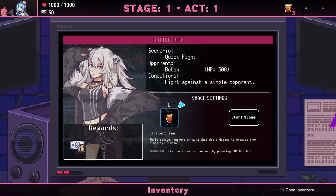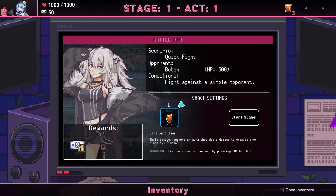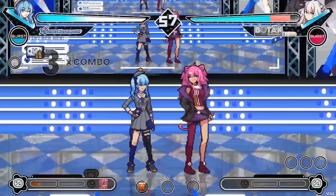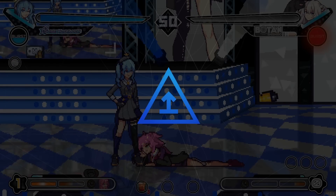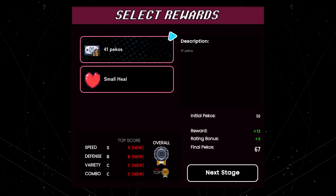Fighting Botan against a simple opponent. Snack setting: Elf Friend T — while active, summons an aura that deals damage to enemies when close by for 10 seconds. I'll put it on auto so I don't have to worry about items initially. Okay, combos are kind of doing what you'd expect — and done! Got her already, that was a quick fight. You can take money or a heal — took very little damage, so I'll take the money.